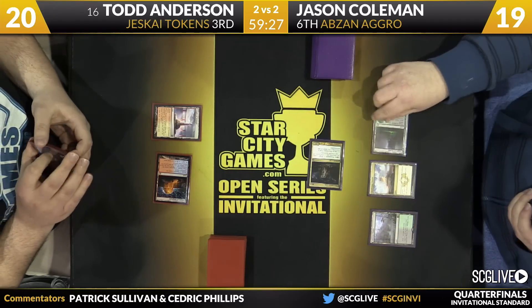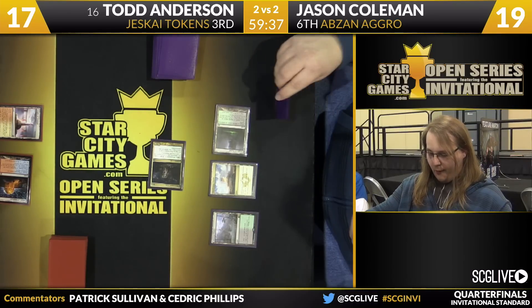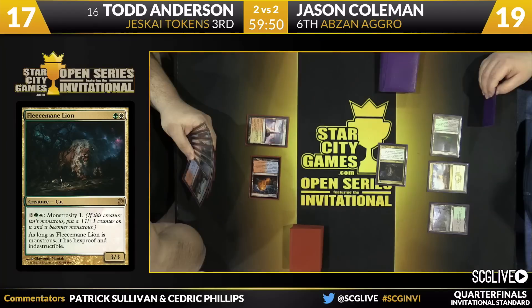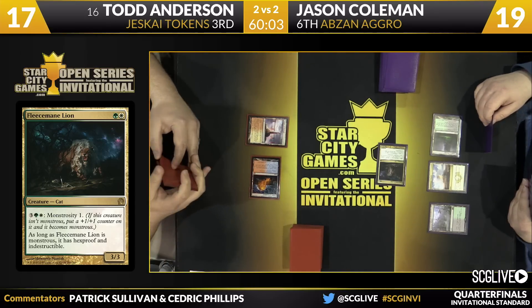Does Coleman have a follow-up? He has a land that enters tapped — Temple of Malady — and he'll take a look at that top card. The big thing here is if Jason has a follow-up. Even if Todd's third turn doesn't really impact the board too much, he can be fine — get an Ascendancy into play, untap, get a Rabble Master going and start to race. But if there's a follow-up and Todd isn't able to break serve at the end of Jason's turn, it's bad news.